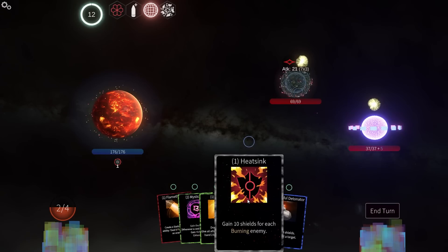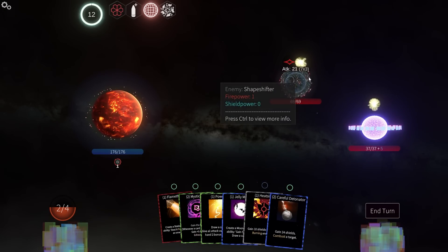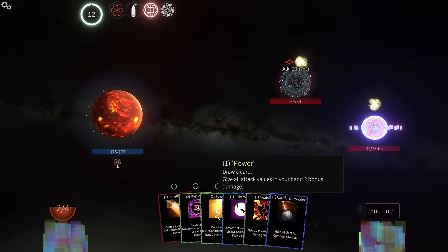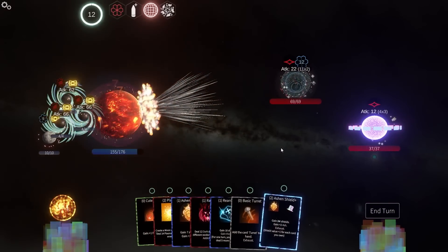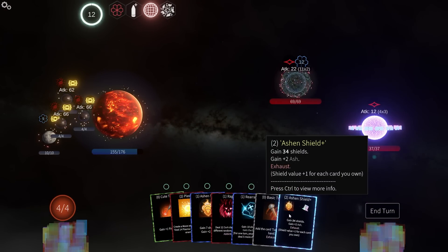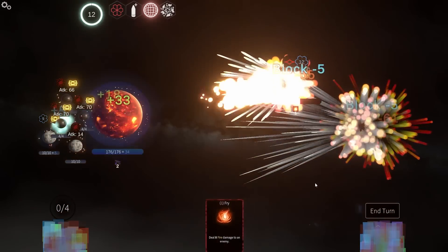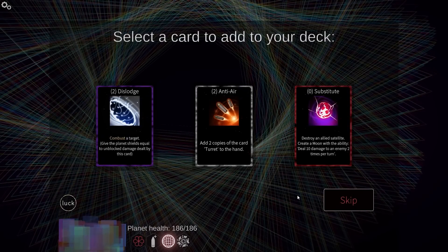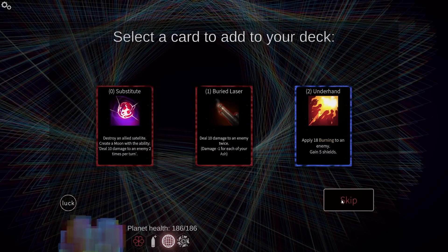Snag that. Hit me for 21 which is rude. I could do all sorts of things about it, but I think I'm just going to do power and Jelly Moon. I'll just take the damage — I don't think I'm in any real danger here. That plus plasma — stack him in the back and let him go. Get my HP back up to full. Destroy allied satellite, create a moon — skip.